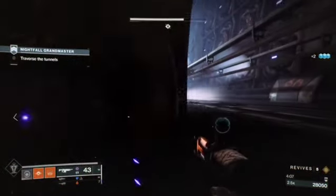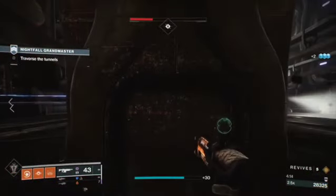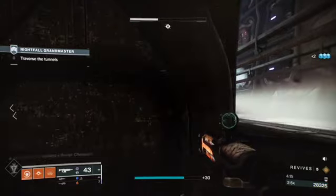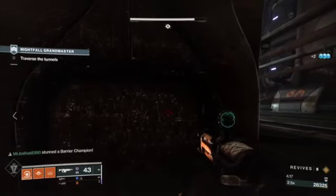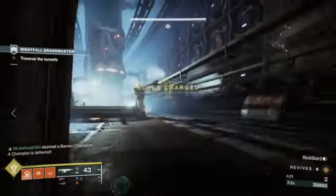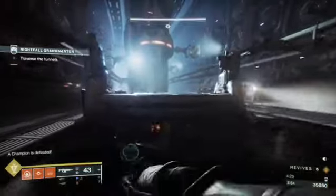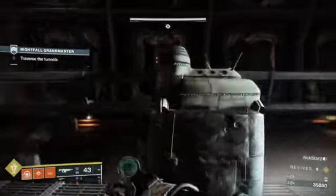One thing to know about the DIM builds I'm posting: I don't have Bountiful Wells included for some reason, so slot that in — it's a huge and helpful piece. We push up and there's usually a champion right there; just kill the trash in front of him, then kill the champion and move up.